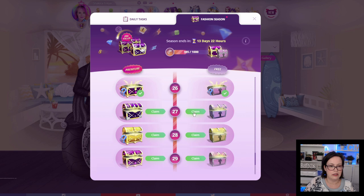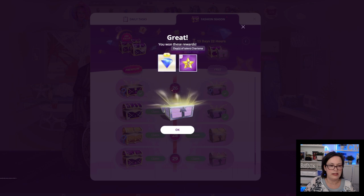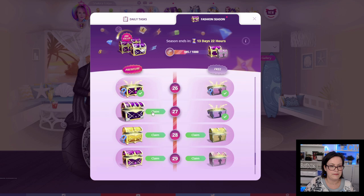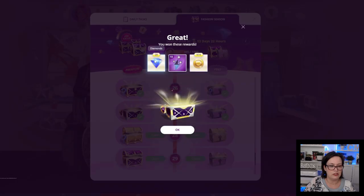On to number 27: we gained 1 diamond and 1 day of talent charisma. The premium chest: 20 diamonds, 10 beauty pageant energy, and 974 fashion points.